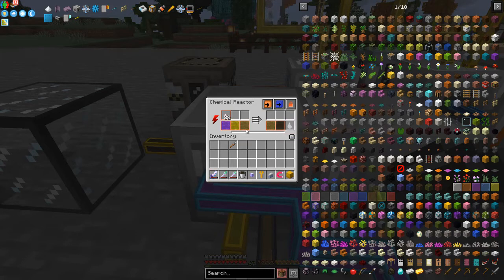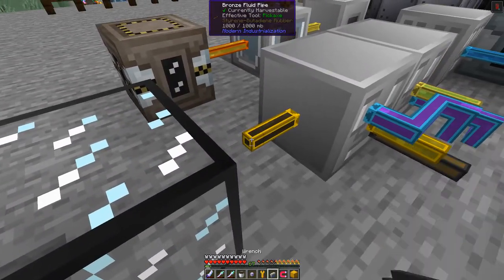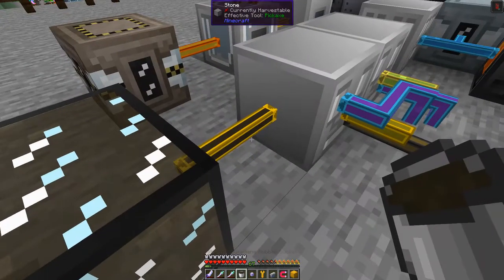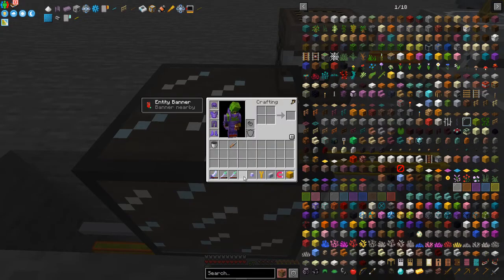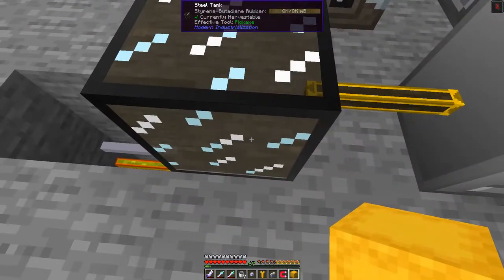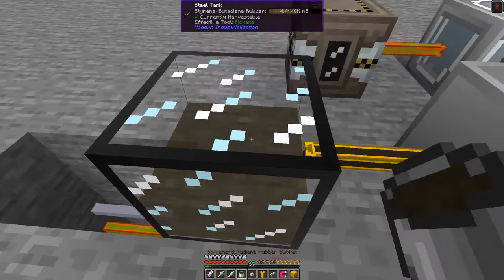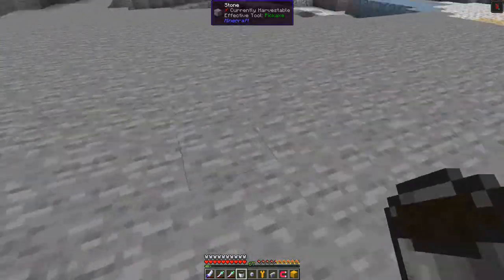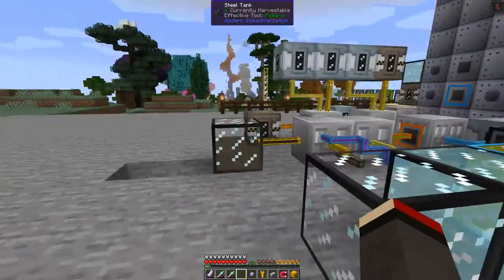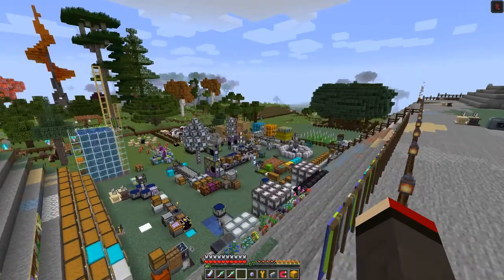I've already got some in here, so I can just connect that pipe back into this tank and it will start to output some fluid. I've also got in my storage box a whole load of material — I've got eight buckets worth of styrene butadiene rubber. Let's take those down to the vacuum freezer and start making some rubber sheets.